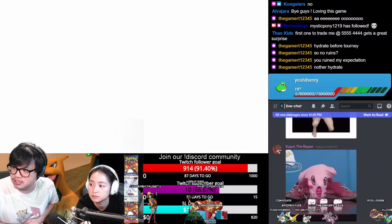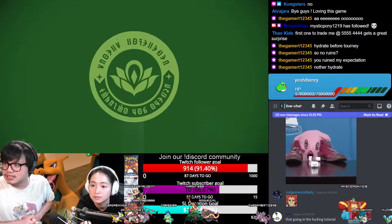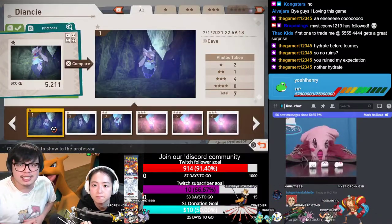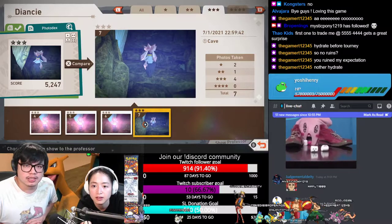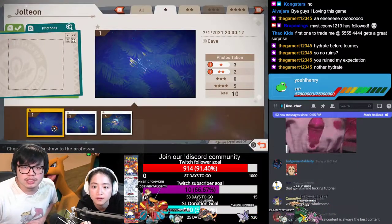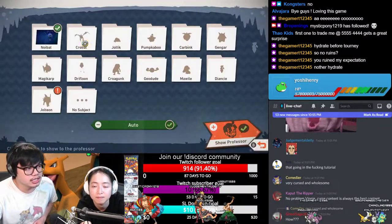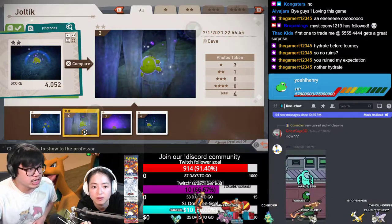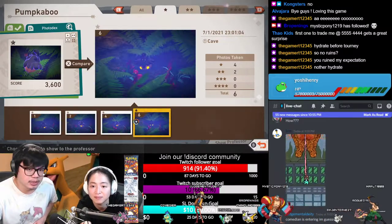Oh my god, so much cursed content right in the middle of my tutorial. Thanks guys, I appreciate it very much, very distracting. Alright, let's see Diancie - we missed the 4 star but it's most definitely a dancing one. I think we were already too far away. So anyway, that's the 3 star Diancie. And Jolteon as well - there's a 4 star Jolteon there. Thanks for watching the tutorial guys, and good luck with your Snap Ventures. Join us on our Discord channel if you've got any questions, link in the description below. Make sure to leave a like and subscribe. Bye!